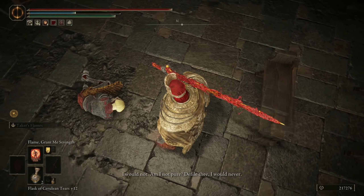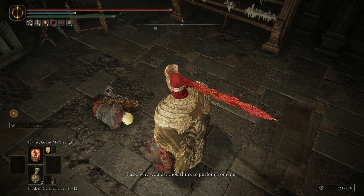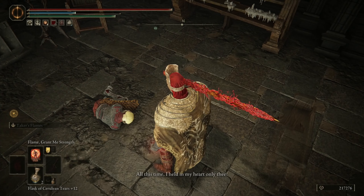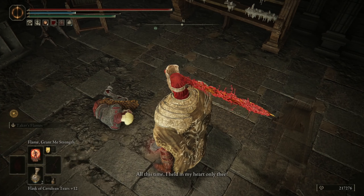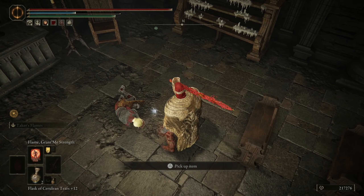At the end it depends on which choice you decided to make. If you give him the Iris of Grace, he will give you the Fire Knight Queelign Ash Summons. Or if you give him the Iris of Occultation, like I did here, you're going to receive Queelign's Greatsword.